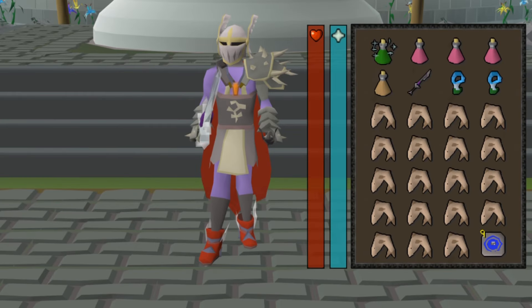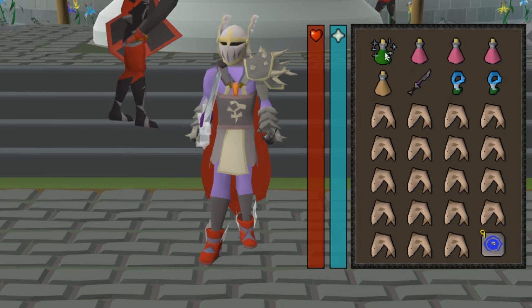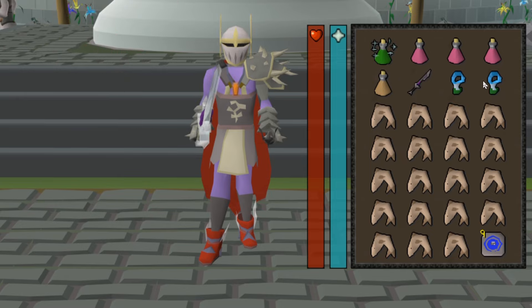For the inventory, I've put my spec weapon in there, and we're going to be using a divine super combat potion, three super restores — though you won't need them all — a stamina potion because there's a little bit of running around, two dark totems so we can do two quick kills, some sharks, and a one-click teleport.